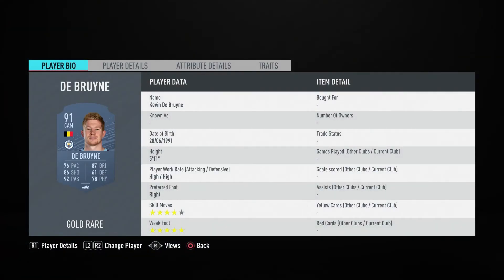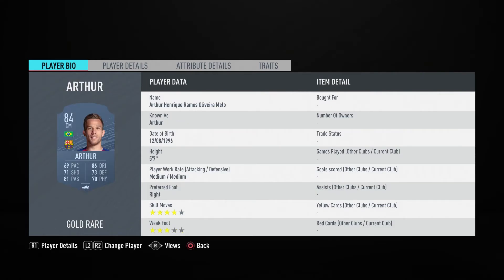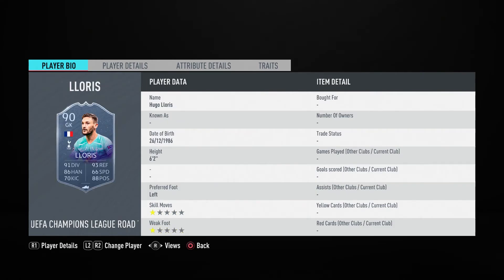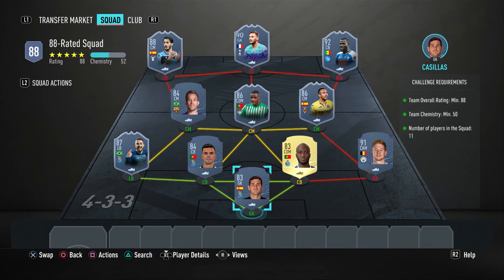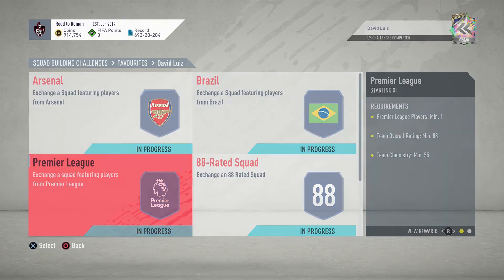Player names for this final squad: Casillas, De Bruyne, Danilo Pereira, Pepe, Alex Tellez, Santi Cazorla, William Carvalho, Arthur, Cullervalli, Lloris, and Luis Alberto. There you go guys — that should all make sense. Hopefully that is your David Luiz solution.